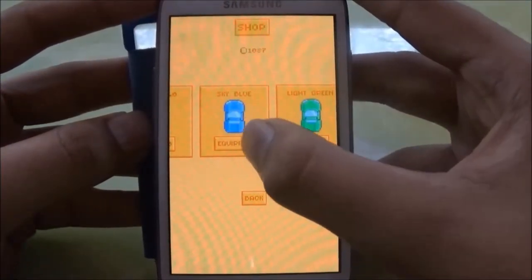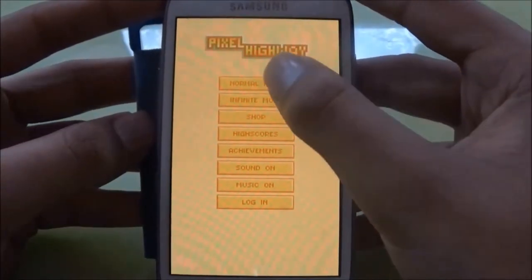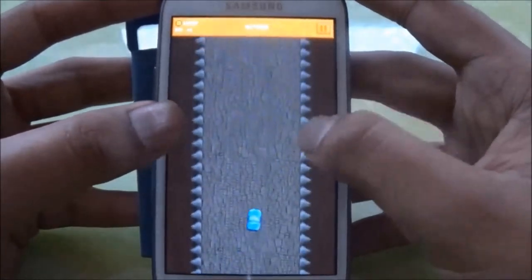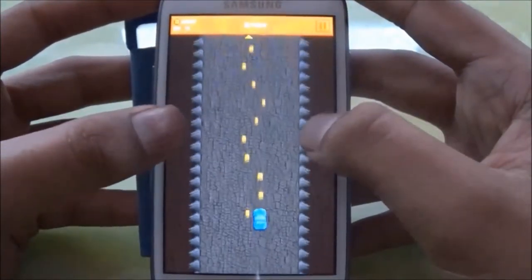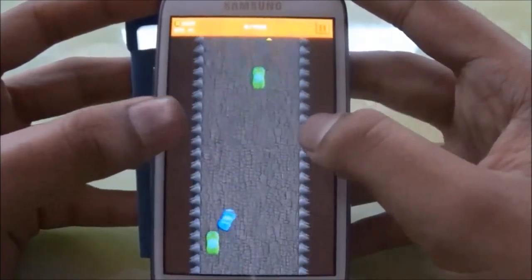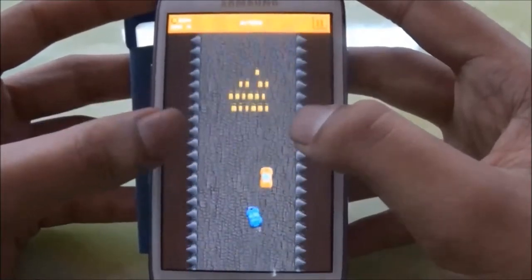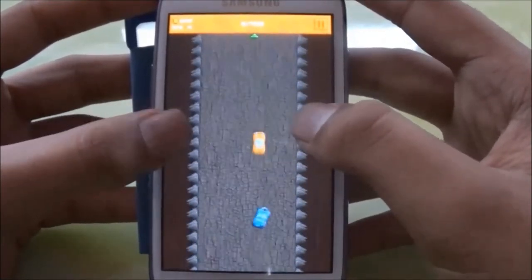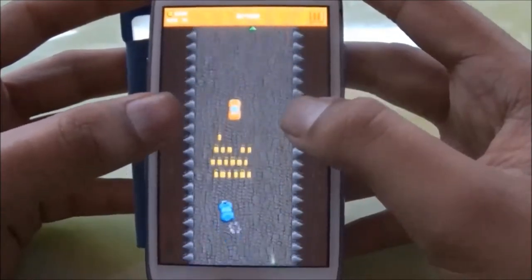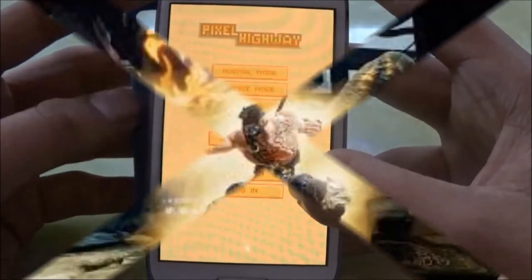Yeah, there — that's the blue one. Let's play with this one now. As you can see, we have missions and you have to complete those missions, and you get money for completing them. It's really enjoyable. Okay, that's it for our second game.